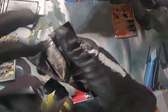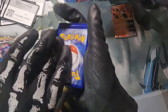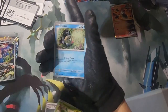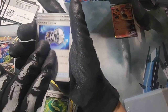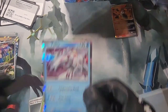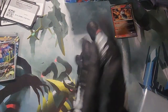Gold card! Lightning energy — Feebas, Applin, Iron Bundle, Techno Radar, Counter Catcher, Pharaoh Thorn, and another holo Palkia. Palkia again! Next pack.